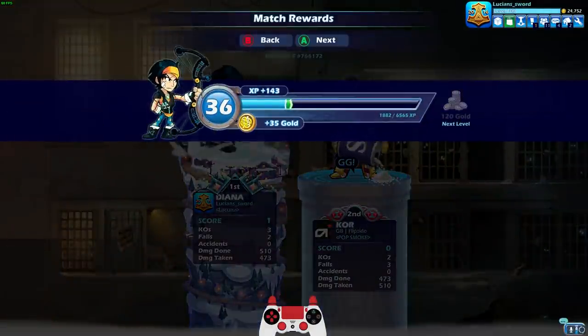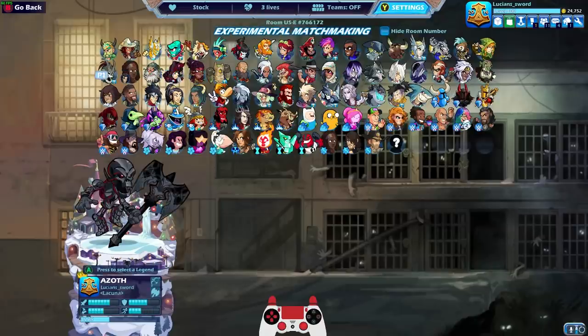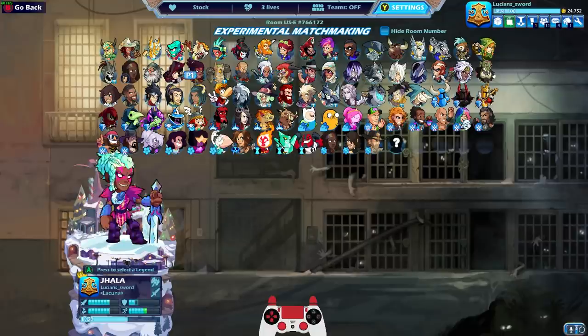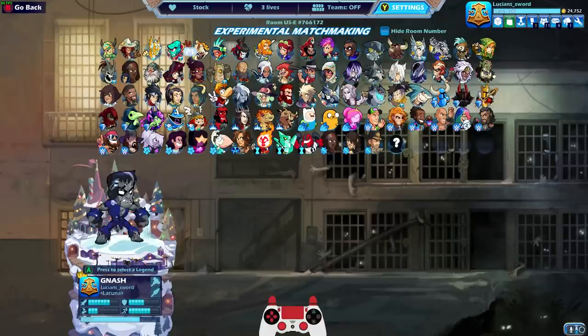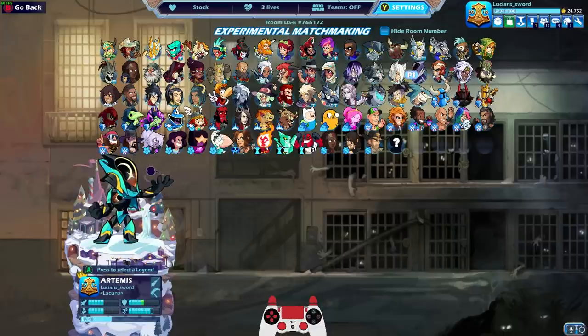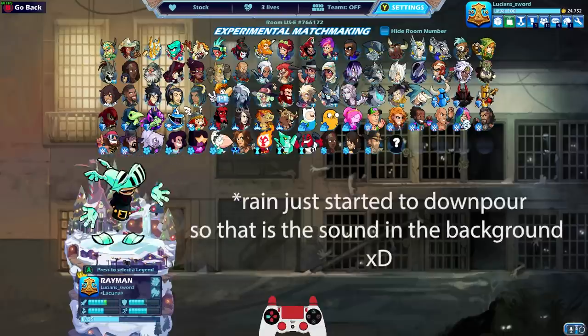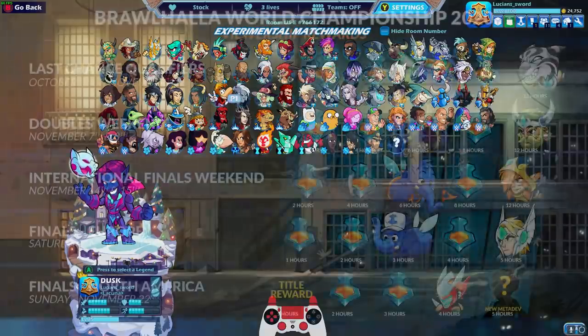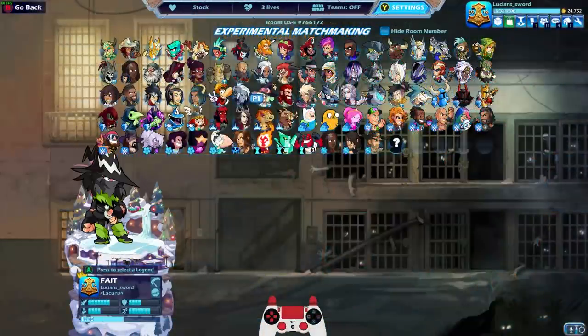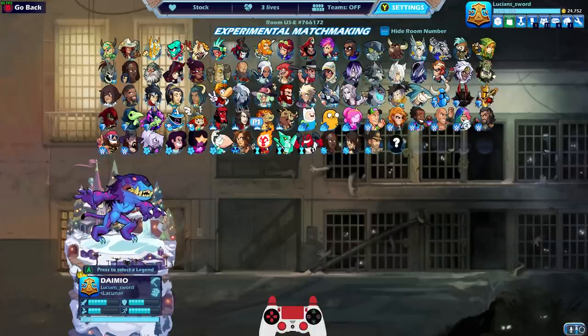All right guys, we're already at almost 20 minutes, so I'm gonna have to end the video here. I am pretty satisfied with the eSports legends I got — we got Diana, Sir Roland, and Azuri, added to our collection that we already had with Artemis, Nyx, and Rayman. Definitely watch twitch.tv/brawlhalla on the weekends this whole month to get eSports colors and more. As always, Lucian Sword — hope you enjoyed, please drop a like if you did. Hope to see you in the next video, take it easy guys!